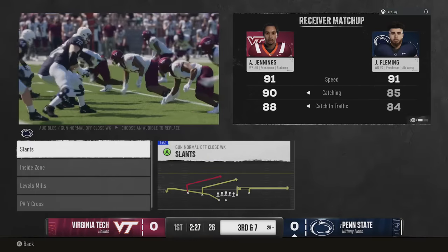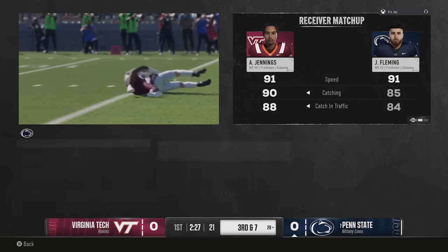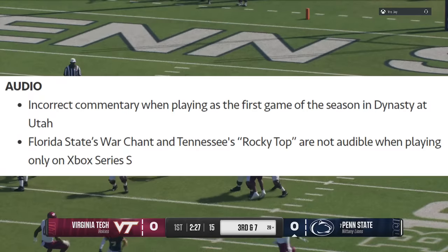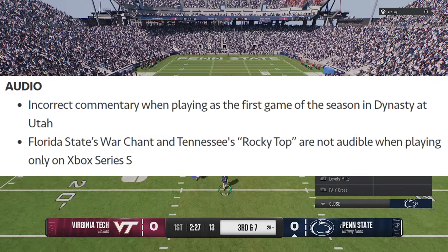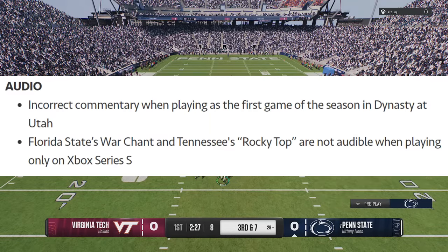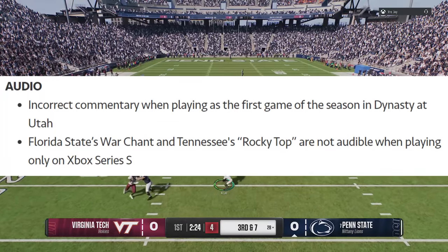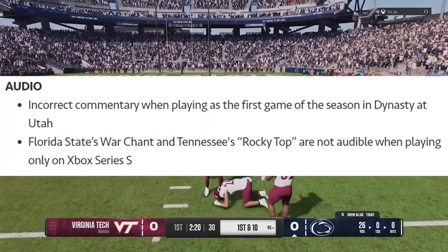First off, starting with presentation issues - apparently there are some audio issues people are experiencing. If you're playing your first game in dynasty mode in Utah, the commentary is incorrect. I don't know how incorrect - maybe they're talking about the wrong team. Next up, Florida State's war chant and Tennessee's Rocky Top are not available audio when playing on the Xbox Series S, so if you're on PlayStation 5 this is not an issue you would notice.